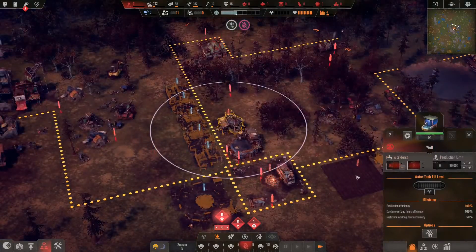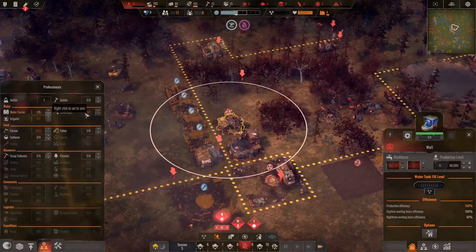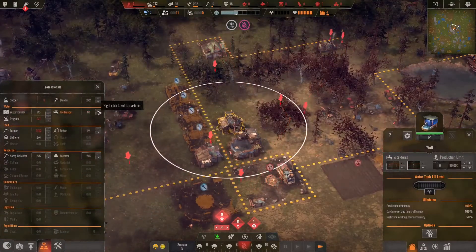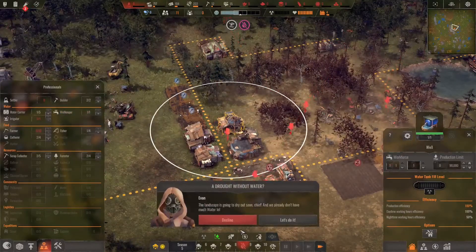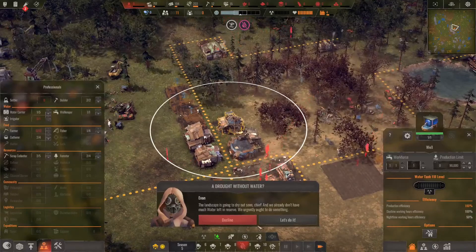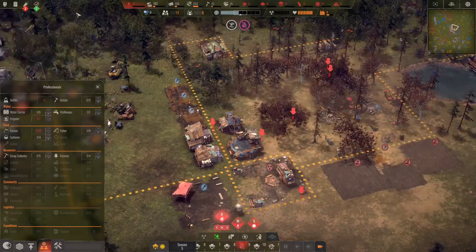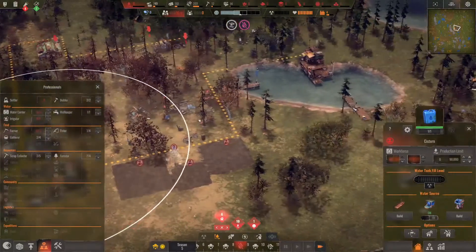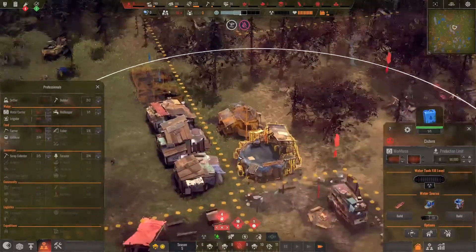We don't have any water — please relax. Grab the wood. I don't have any jetties. Build a well. People are dying, I think. All the children have died — well, that's cool. I don't like that. I don't have any jetties.